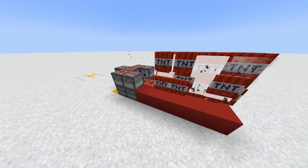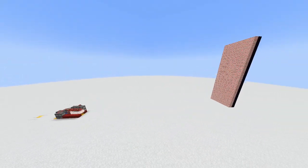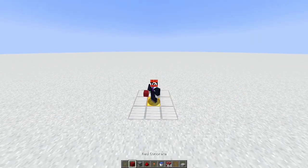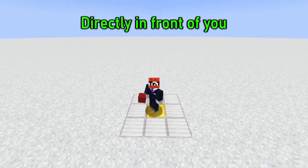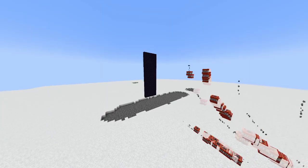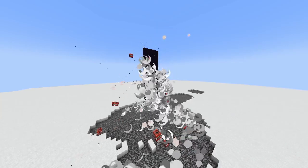This TNT cannon uses ladders to shoot TNT in a tall arc. It shoots even more TNT than the shotgun, and is great for blowing up anything that is above you or directly in front of you. I'm going to show you how to build it today, and even modify it a little bit. Let's get right into the tutorial.